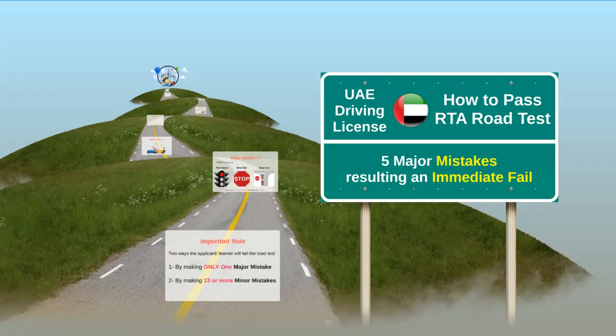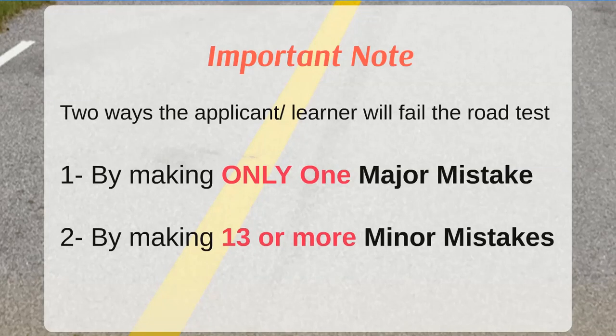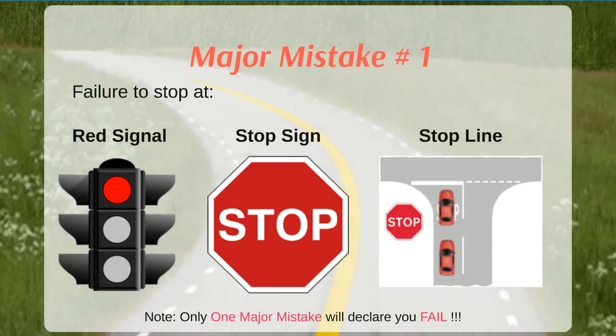If you are struggling or planning to get a UAE driving license, this video will help you understand the five major mistakes that cause an immediate fail. By avoiding these, you can pass your driving test on the first attempt. There are two ways a learner will fail the test: first by making only one major mistake, and second by making 13 or more minor mistakes. It is extremely important that you avoid all major mistakes during your driving test.